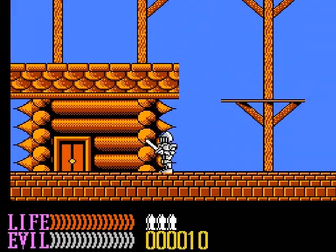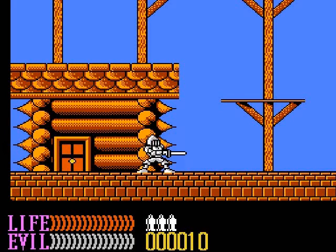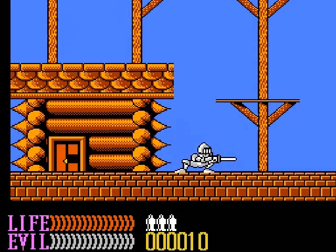One unique thing about this game is that once you are in attack mode, you actually have to tap the D-pad in the direction that you wish to attack, which would make the combat system quite cool if the down attack wasn't the best one in the whole game.